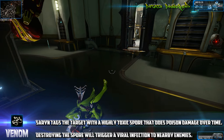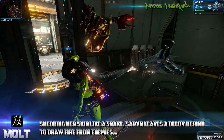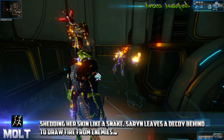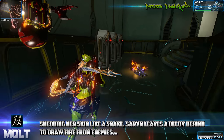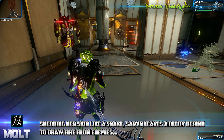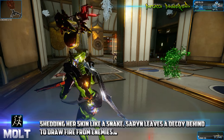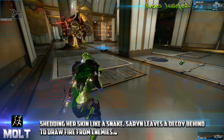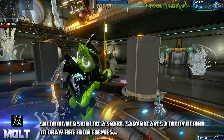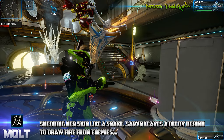Her second ability is called Molt, which also costs 25 energy. Saryn sheds her skin and leaves a decoy which enemies will automatically start to attack. This is a great survivability ability that can get enemies off your back when you're in deep trouble. It lasts up to 20 seconds or until it is destroyed, and can be reused instantly. When you're in trouble, pop this — enemies will attack it, you can run away for your shields and health to regen, then come back and wipe out the enemies.